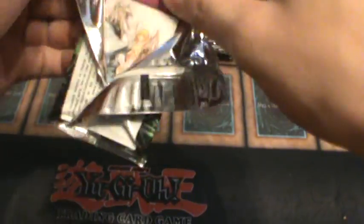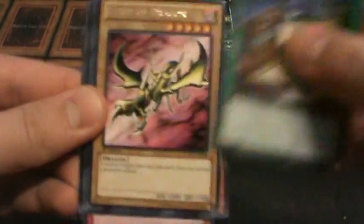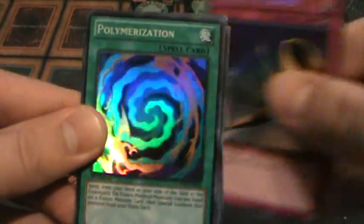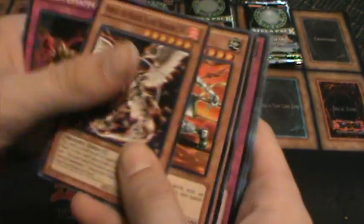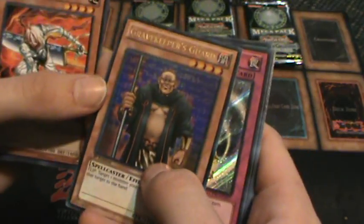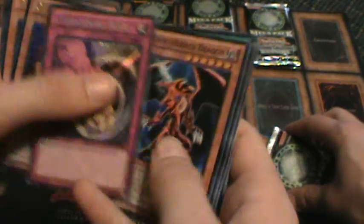Another Solemn Warning, Common, right off the front. Ultra Rare Needle Worm. Seeker Rare Horn of Heaven. Polarization Super Rare. What's with the Ten Thousand Hands? Chain Disappearance. Adidi Assailant Rare. Grave Keeper's Guard. Seeker Rare Threatening Roar — that's my second one in a row now. White Horned Dragon — it's like a dragon from the factory. Curse you, Yu-Gi-Oh factory!